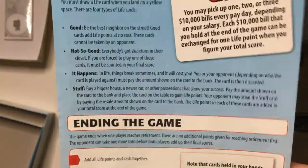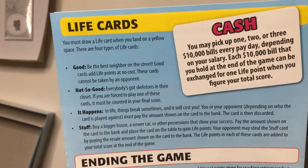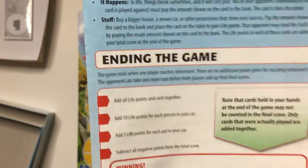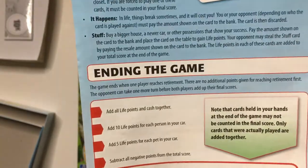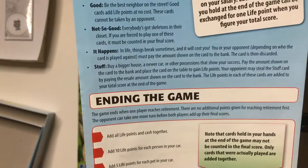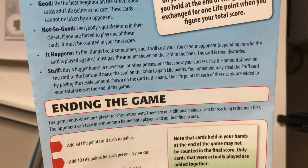Ending the game: when one player reaches retirement, the opponent can take one more turn before both players add up the final score. Add all your points up — get points for cars and people in your car. Subtract negative points from your total. Player with the highest score wins. If the score is tied, the player who reached the end of the road first wins. Cards held in hand at the end of the game may not be counted — only cards actually played are added together.